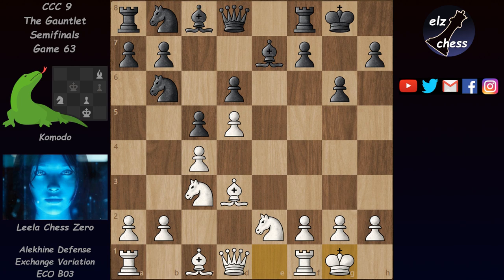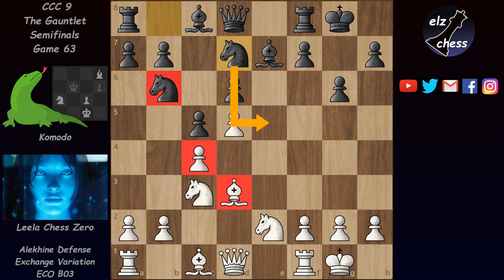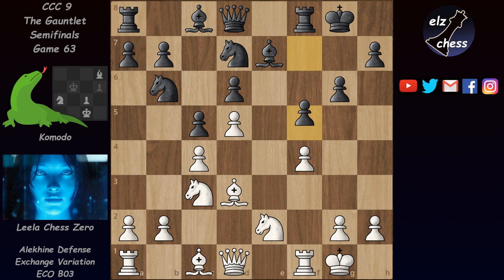The game continued with castles, knight d7. This knight wants to go to e5 to attack the bishop and also the pawn on c4. That would make the b6 knight very happy because it would have a buddy to help attack the c4 pawn. So Lila immediately stopped that idea with f4, denying e5 from the knight.